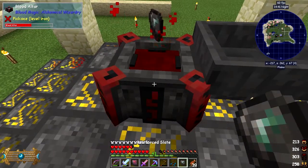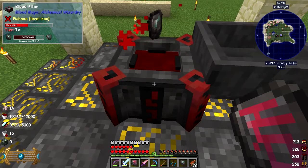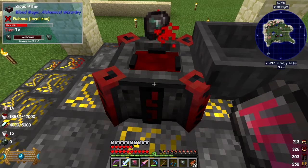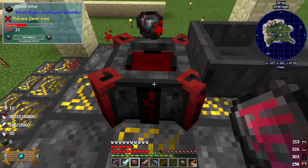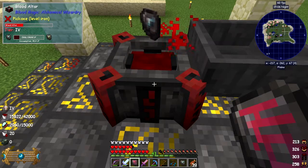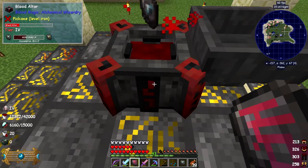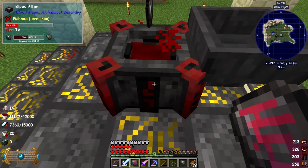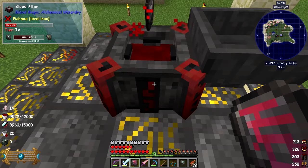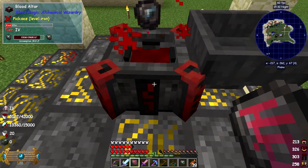Just put one of them back in here and that should be enough to make a demonic slate. I'm still not quite sure what the number means beside the bucket icon - I wonder if that means the rate at which it goes through. It says 20 - that must be the rate of usage per tick of blood going out of the altar. That's useful information.